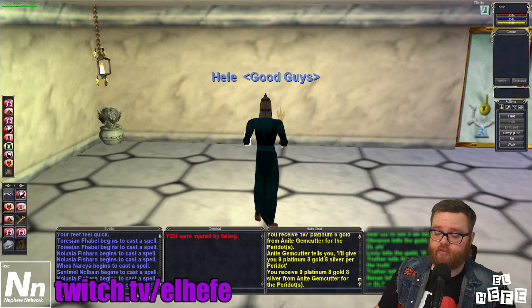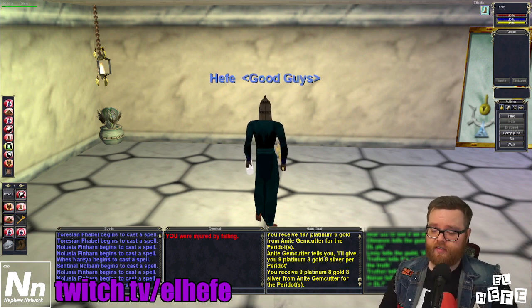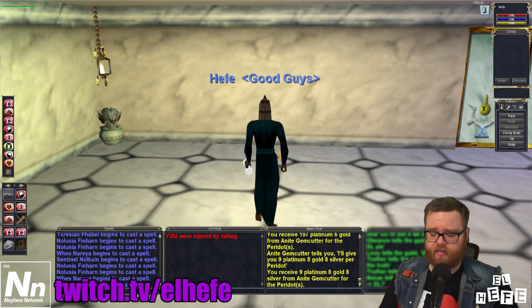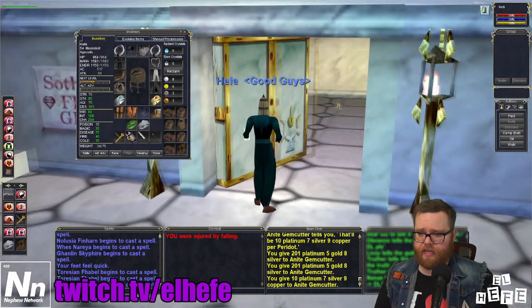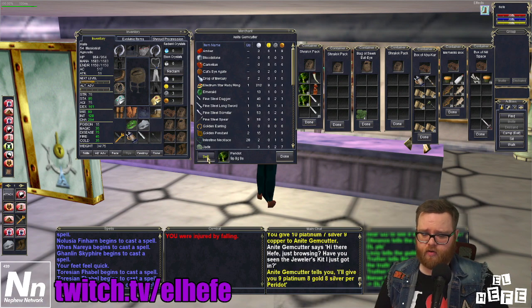Now, for you Ogres and Trolls and Rogues out there, that might not seem like a huge difference in your carry weight. But for you monks listening, this is how you're going to pay for all your teleports, how you're going to pay for reses, and you're really going to get almost everything done without having to carry around a big stack of plat and constantly be over that all-important 15-pound weight limit. And when you get back home, you can resell these gems for almost the same cost that you purchased them for.